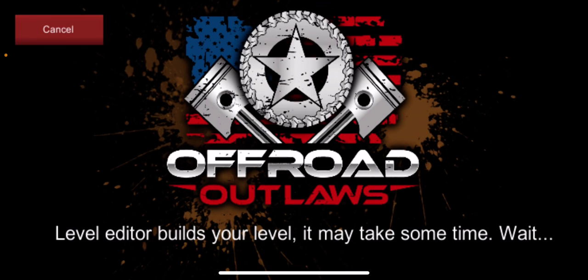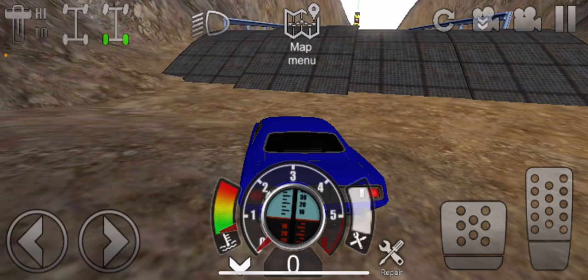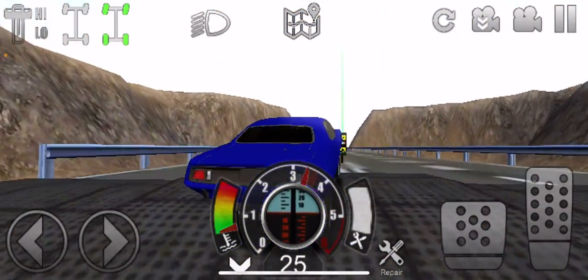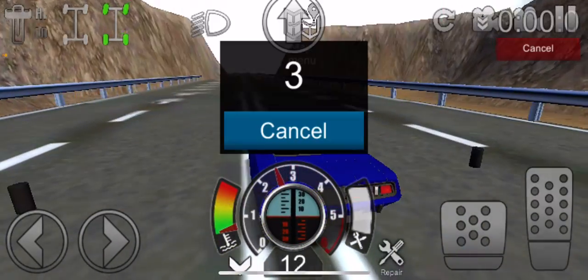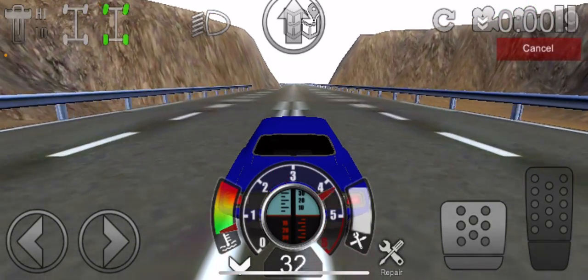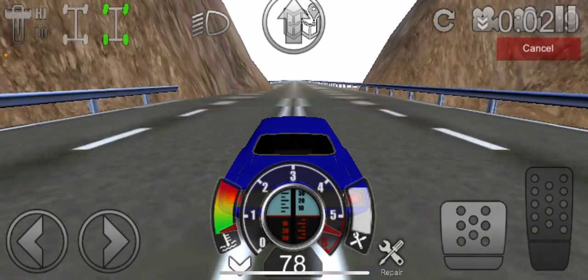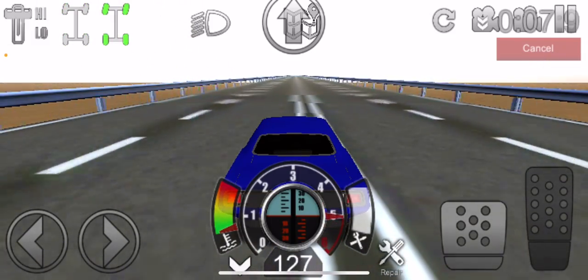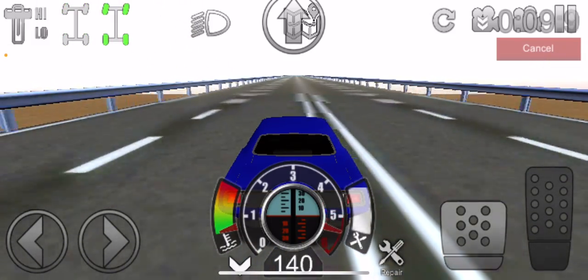We're going to do this one, and I have another map and another way to get money. You want to have a pretty fast vehicle. Every time you do it, you get $2,000 and 40 XP. In this car it takes me about 30 seconds to do it.